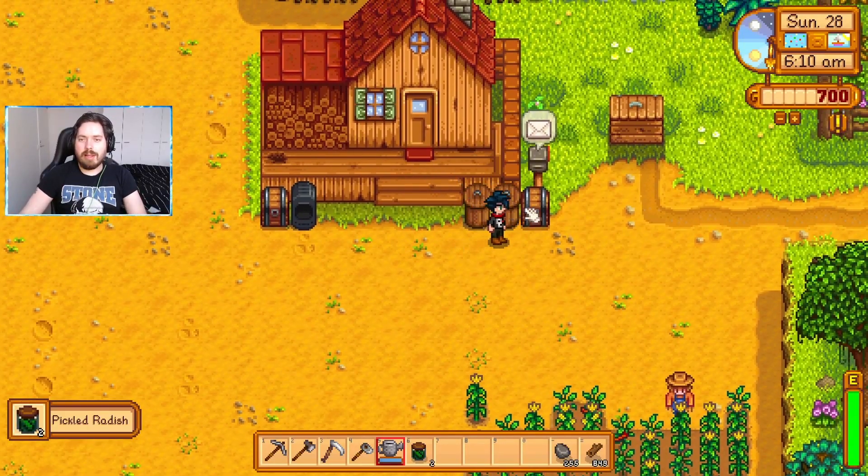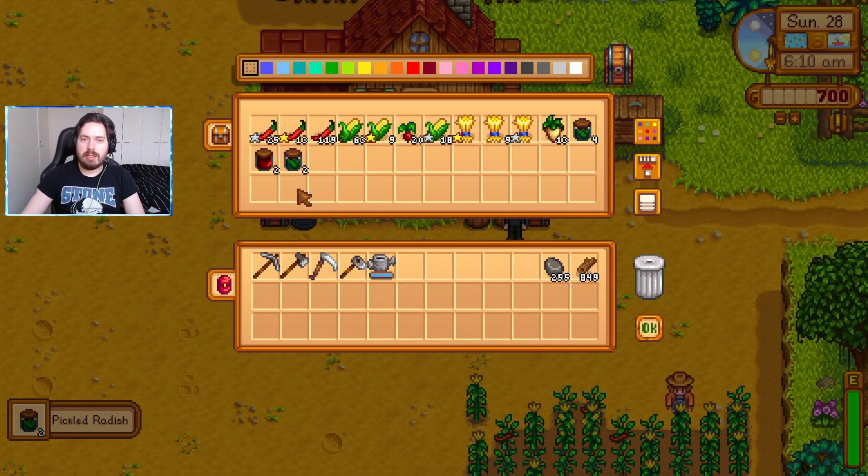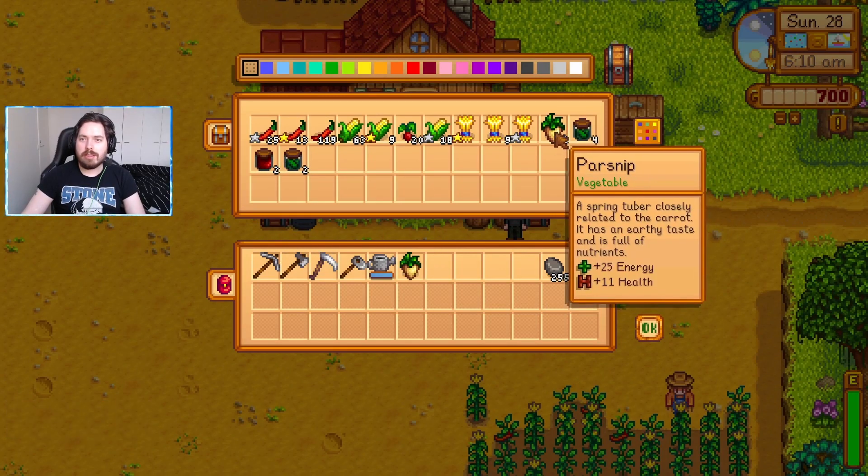Every time the preserve jars are empty I will fill them back up again. We're going to keep checking out the quarry and hopefully get a lot more coal very soon. When I can make the charcoal kiln that is gonna seriously progress us. I think the only thing I'll be getting short on is the stone itself, which after you've used your initial limit of stone it does take a while for it to come back. I will check in again at fall.